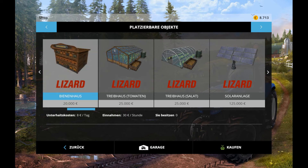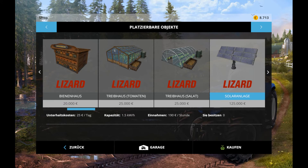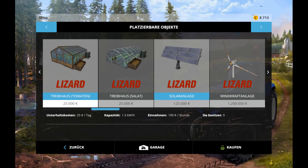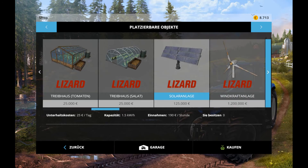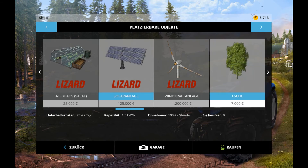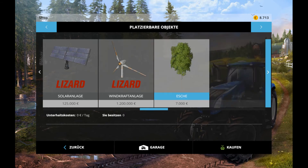Aber kostet gleich eine Million mehr. Das ist doch das Ziel – um möglichst wenig arbeiten und viel Geld verdienen. 30 Euro die Stunde – das ist nicht viel. 90 ist natürlich schon viel besser, aber auch fast zehnmal so teuer. Wie teuer? 20.000. Sechsmal.